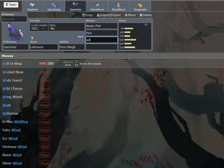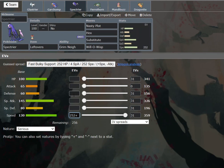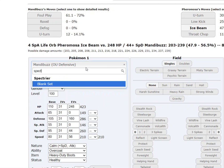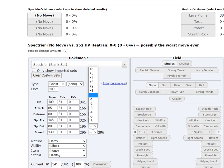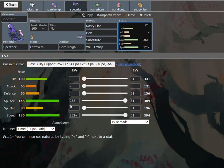I want to try Calm Mind Spectrier. I bet it could live like Heatran. Watch this — give it plus one, how much HP would we need? It actually has 100 base HP, which is super helpful. But you'd need way too much HP — I'm not loving that. Never mind. We're just going to make it a Nasty Plot set. Screw it. I do want to try Calm Mind Spectrier at some point though — I think it could be pretty helpful in some matchups. But I think this is pretty solid.